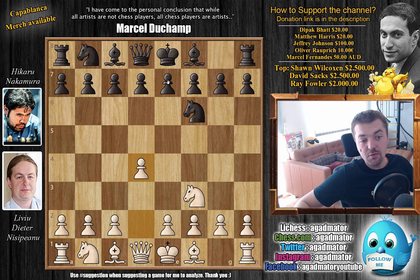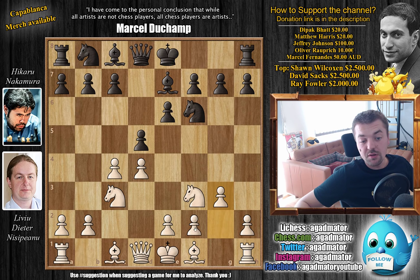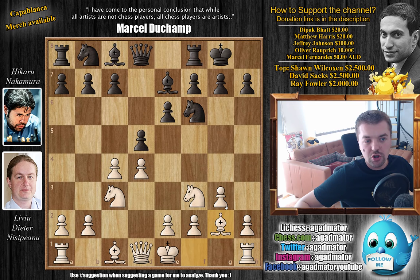Nisipeanu opens with knight to f3, the Reti opening, with knight to f6, d4 and e6. With c4, d5, and now with knight to c3, we of course transpose into the Queen's Gambit Declined. Bishop to e7, and now g3, preparing to fianchetto the light-square bishop. Nakamura castles, and bishop to g2.